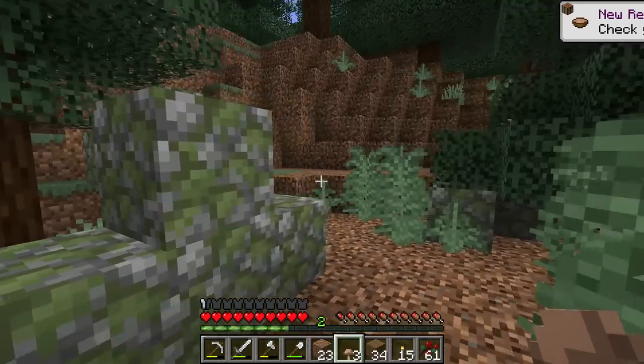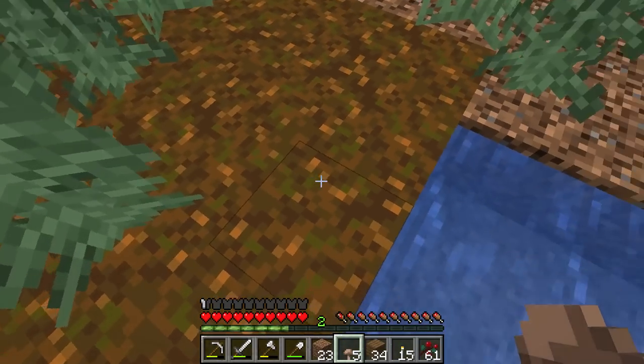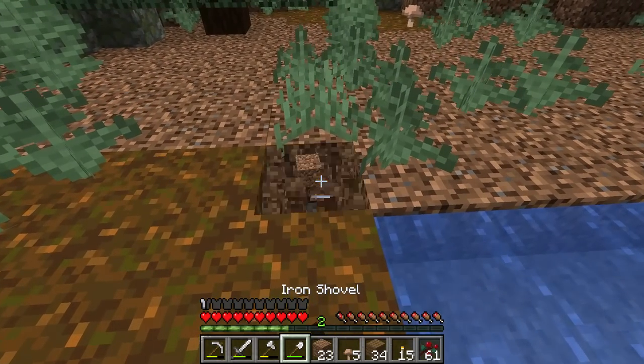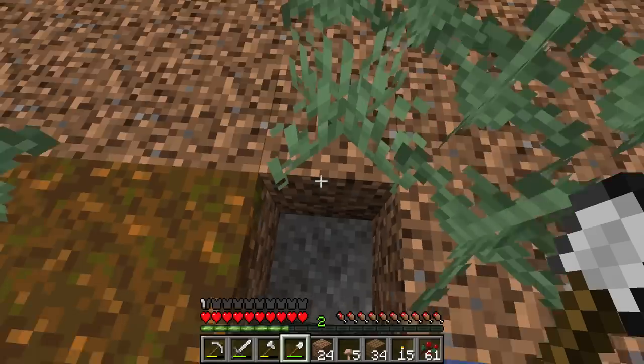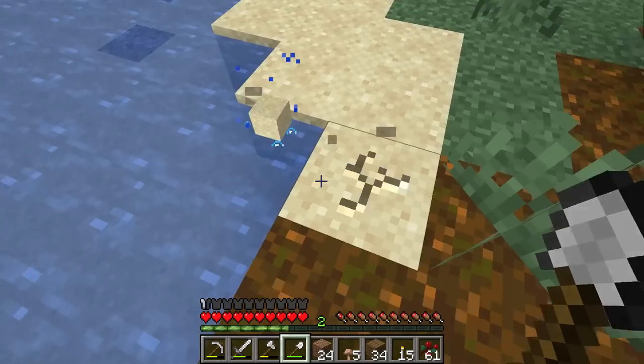I'm willing to bet this is one of those you can make some soups with. Some mossy cobble too — cool. Let's go ahead and pick these up real quick. And wait, what is this? Okay, it's just regular dirt. Never mind, no big deal.